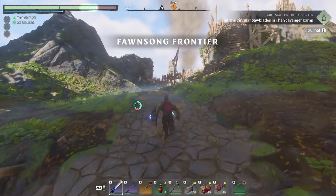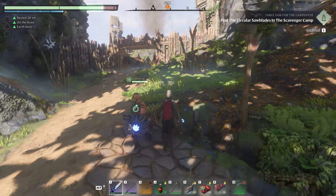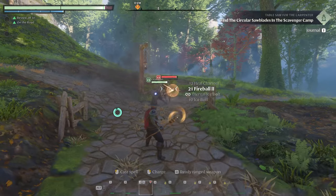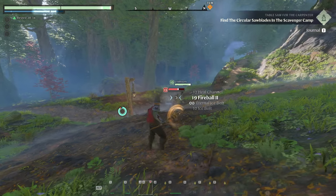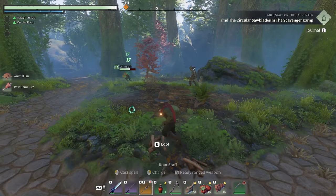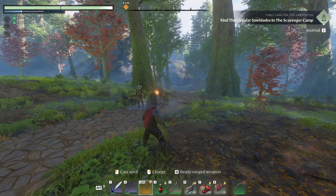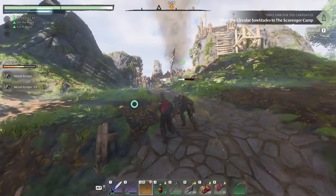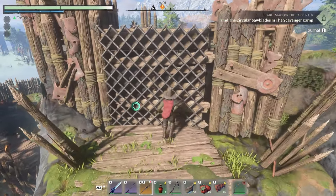This looks like a big place — Fawn Song Frontier. Interesting. This is gonna be a tough fight, another big battle. Let's get prepared. I've got the flame altar down there. These guys hate the ice — if you have your ice wand. Right now I've got the fireballs equipped so I'll just use them up. He doesn't like the staff. There we go — just one more shot and he's done. We've got grapple points up here and something to climb — this is another big scavenger camp.